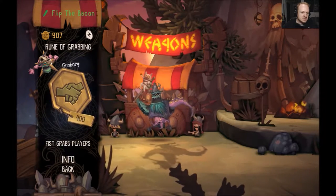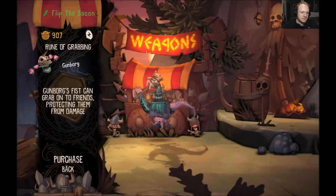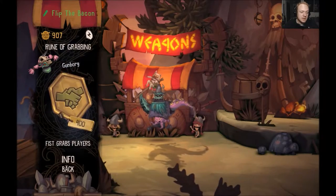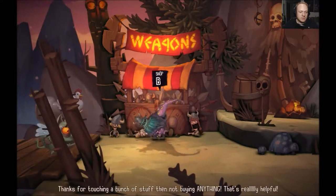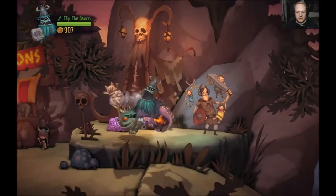Here we go - Gunborg's fist can grab onto friends and protect them from damage. So we're just gonna stick with what we got here and continue to beat this level real quick. Then we got like super giant brains here - I missed this guy last time.